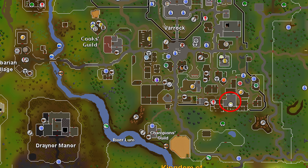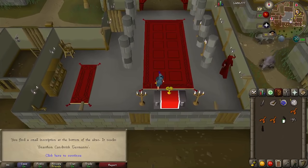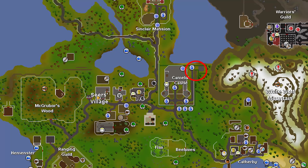We've got one last stop to make before we return to Camelot: the Chaos Altar in Varrock. Use your Varrock teleport if you have one and then go to the temple in the southeast corner. Right click on the Chaos Altar and select Check Altar. You'll find the magic words to command the demon we're going to summon to free Merlin.